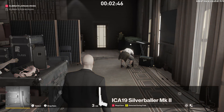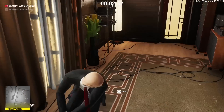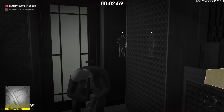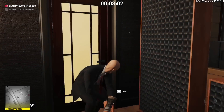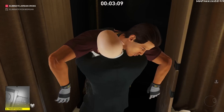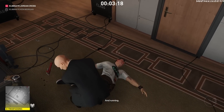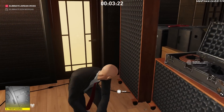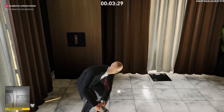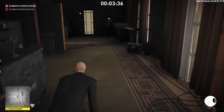I throw one coin as a distraction, and while both are walking over, I throw the wrench at one of them and immediately pull out the pool ball and throw it at the other. As long as you do that fast enough, the other guy won't turn around and spot you. There are two dudes in the bathroom who come in and out, but they spend a lot of time out of the bathroom, so you'll have plenty of time to hide both bodies before they return. I'm not sure why they changed that for Bangkok — Silent Assassin Suit Only is already difficult on this map.